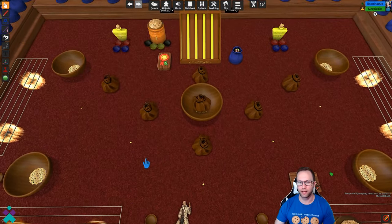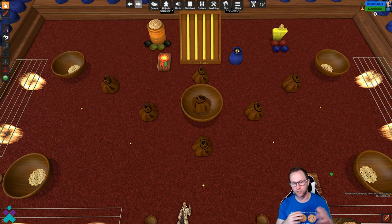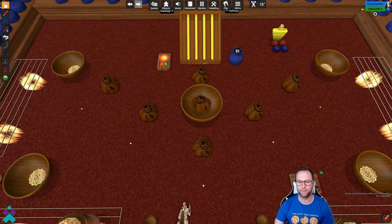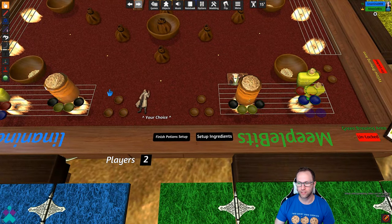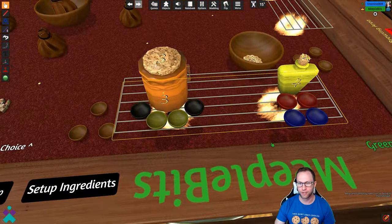Then the next player is going to grab a potion, and in a rotisserie or snake style, the last player is going to grab two and then it's going to go back. So my table mate grabs their two potions and then I'll grab the one that's left. There are some nice snap-into-position features on the Bunsen burners, which are really neat.